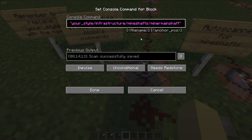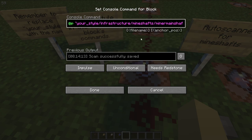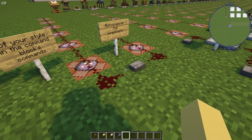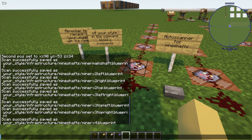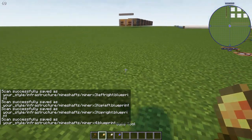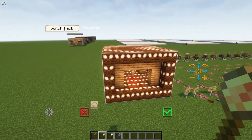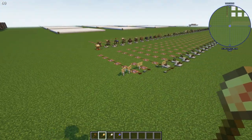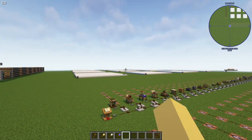This auto scanner over here is for the mineshafts, and you can see the code in the command block — use it as an example. The world download comes with a spreadsheet called 'auto scanner' where you type in coordinates and copy-paste them over. When I click it, you can see the outputs and it successfully scans everything.